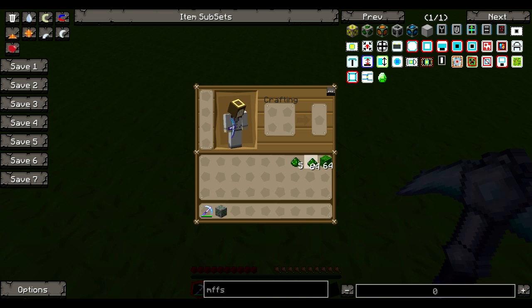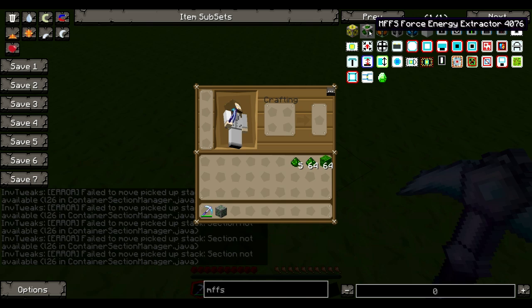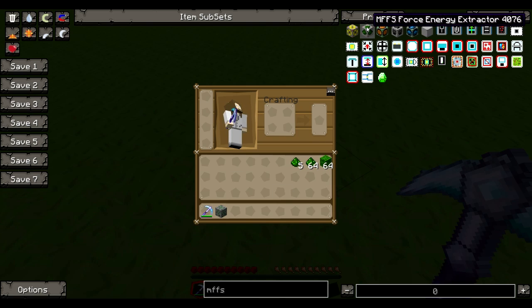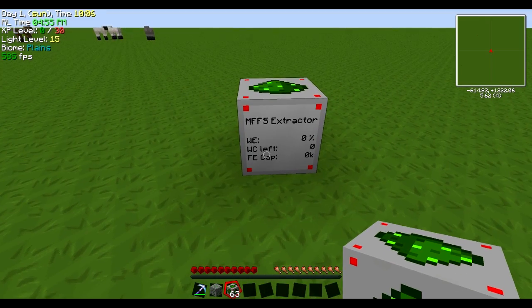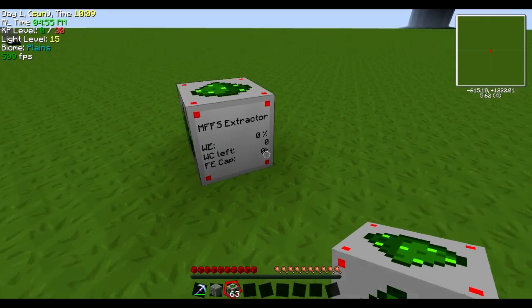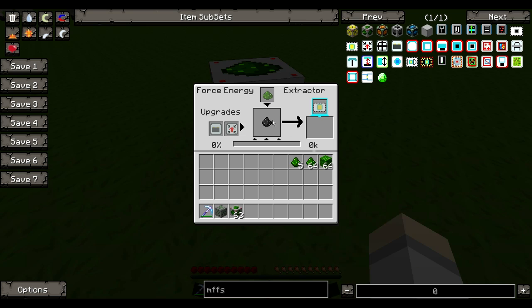If you combine 9 Forcicium in a crafting bench, you get a new thing called a Block of Forcicium. And yes, you can use it inside your Force Energy Extractor. So when you begin this mod, I suggest you get a bunch of Forcicium. The first block you'll want to craft is called an MFFX Extractor — just pretend it's a generator that extracts Forcicium. When you put it in here, it extracts the Forcicium out.